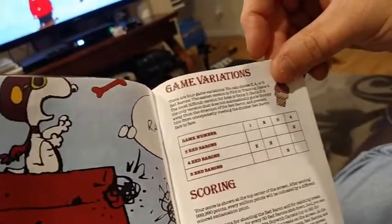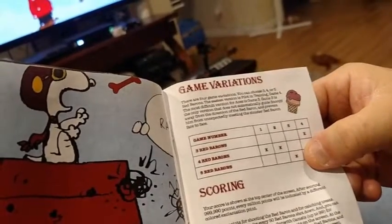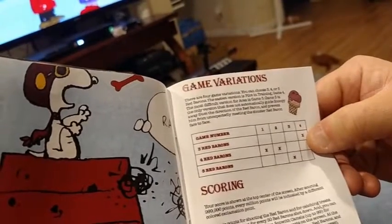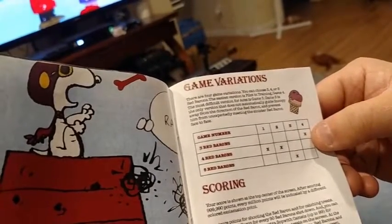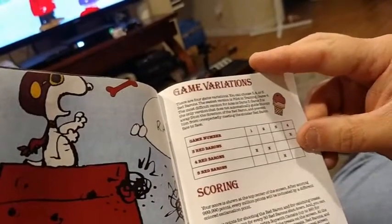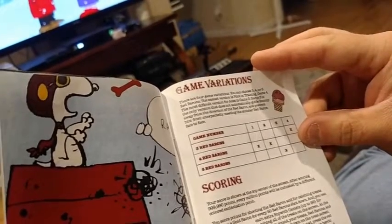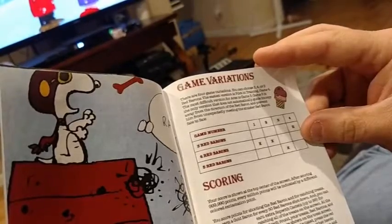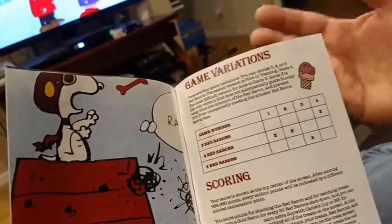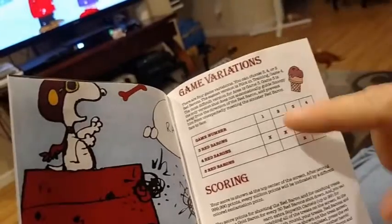Here are your game variations — game number one, two, three, and four. Game three actually requires you to get five Red Barons, while game four only requires you to get three. Game one and two require you to get four. So you can choose three, four, or five Red Barons. The easiest version is Pilot and Training, which is game four. The most difficult version for aces is game three. It doesn't go in order, which is kind of bothersome — you'd think they'd just put them in order with four being the hardest, but game three is the hardest. We kind of figured that out looking at it anyway.